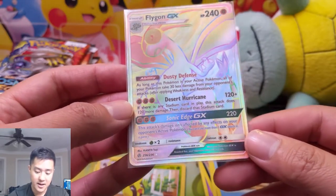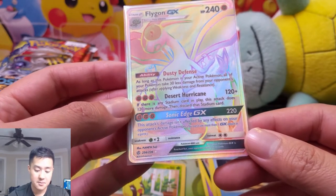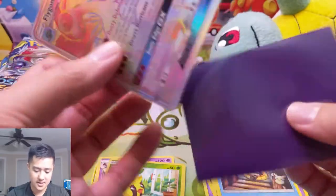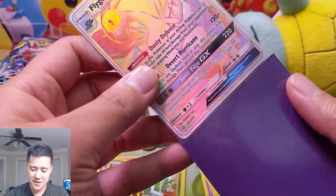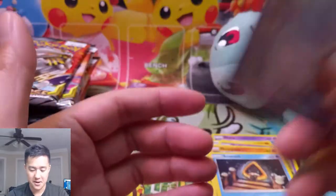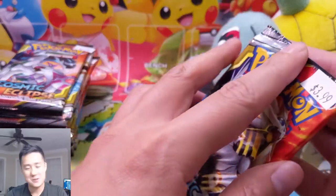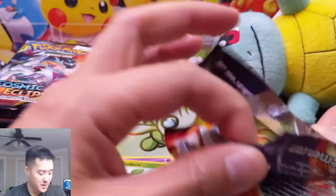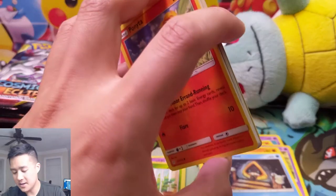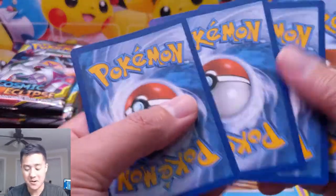And then Sonic Edge for 220 — basically this attack damage isn't affected by effects on your opponent's active Pokemon. I feel like that's kind of a weak GX attack. Like, what is that relevant against? Full Metal Wall, Frying Pan — we don't need to worry about that. So if it had a cooler GX attack... but hey, we got a Hyper Rare card. Even though I'm still a little skeptical of where I got these booster packs, ultimately we got a Full Art Supporter, an Alternate Art Tag Team, and another Full Art Supporter. That's already pretty good.